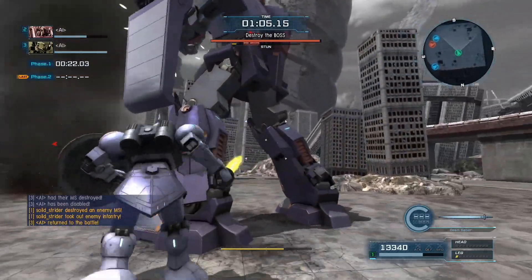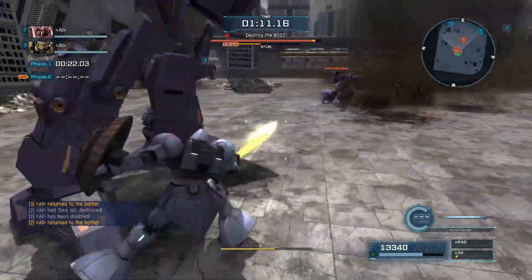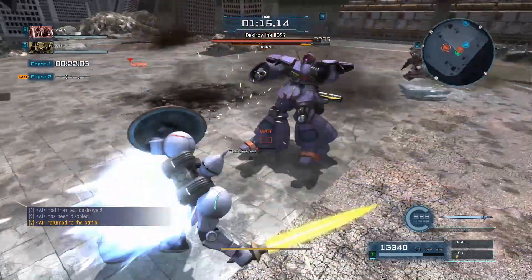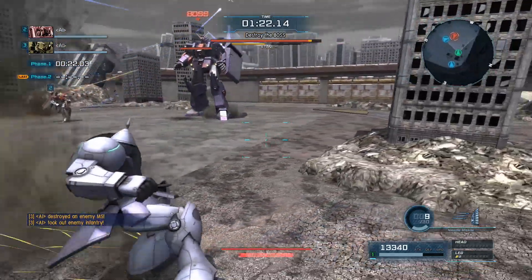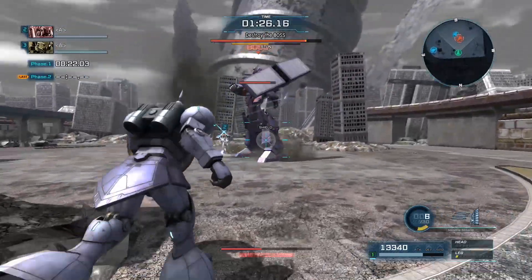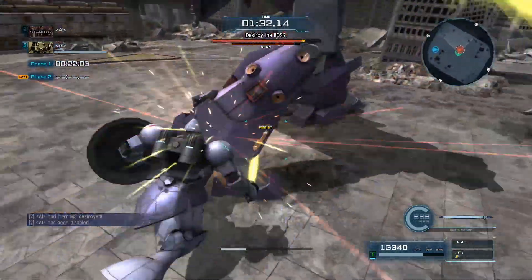He has a few moves: he shoots continuous beams at you, sends out funnels, and does a very long beam saber swing — but all those moves are very slow and easy to dodge. Compared to the previous Psycho Gundam, which had those finger lasers with insane tracking, I honestly like this guy a lot more. And he just generally looks cooler.